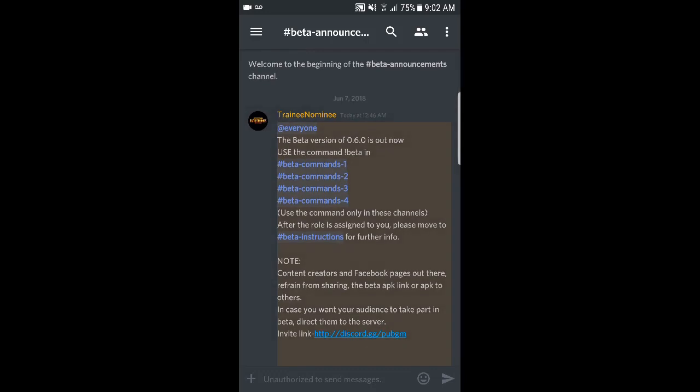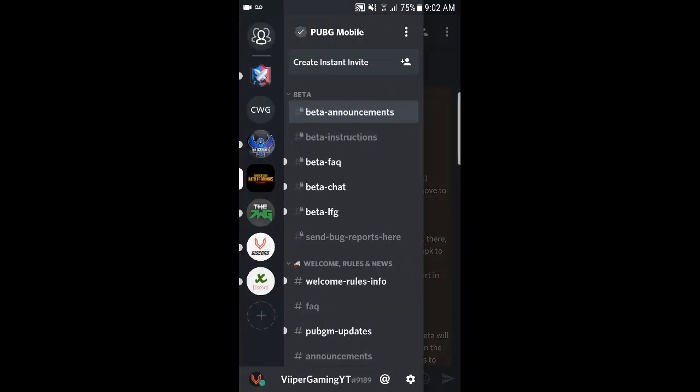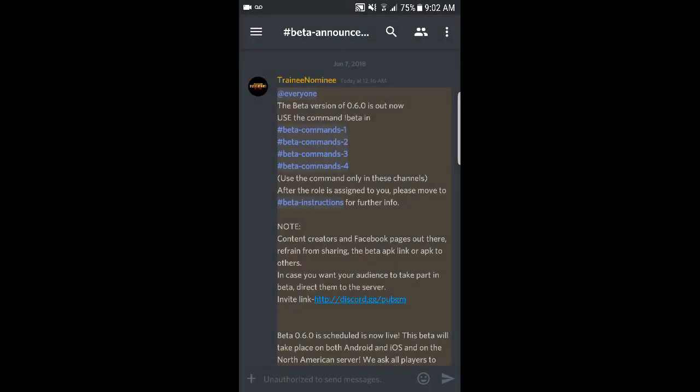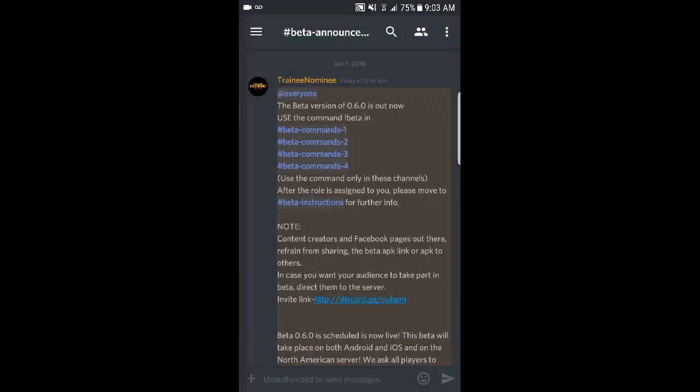You have to join the official PUBG Mobile Discord — I'll have the link in the description. Once you're in the Discord, go to the beta announcement channel. There, one of the moderators has everything you need to know. The beta version of 0.6 is out now. Use the command — exclamation mark beta — in the beta command chats.